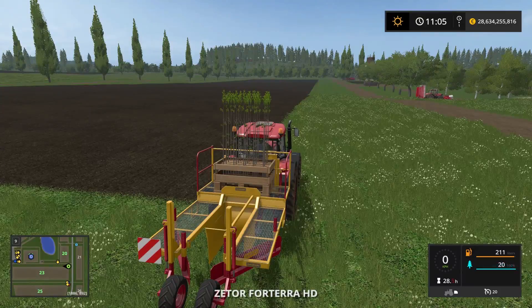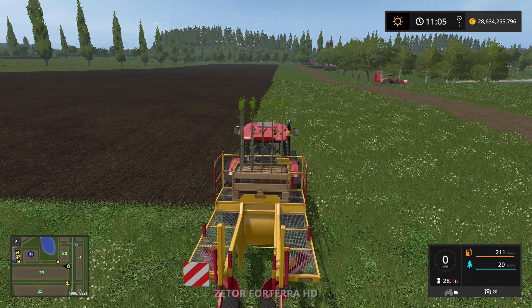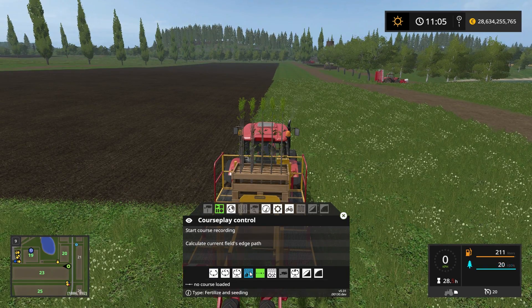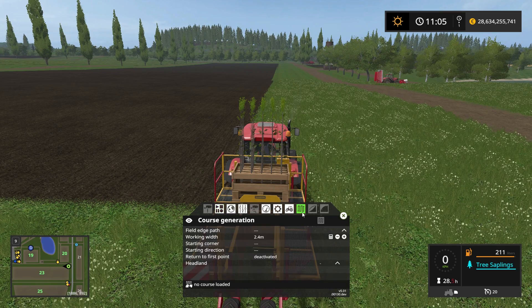So let's jump into the tractor, start up the engine and open the Courseplay hut, which we do by clicking the right mouse button. Inside the Courseplay hut we want to go into the fertilizing and seeding mode, which is this mode right here. Once we're in this mode we have the course generation button active, so let's click that one.